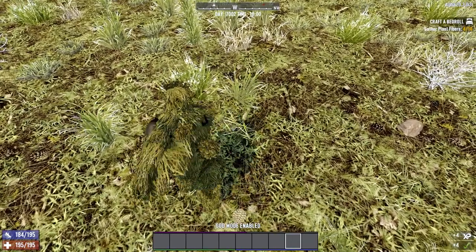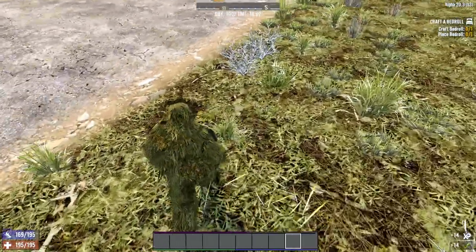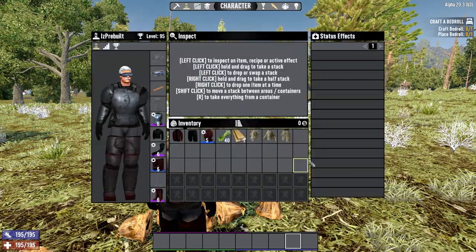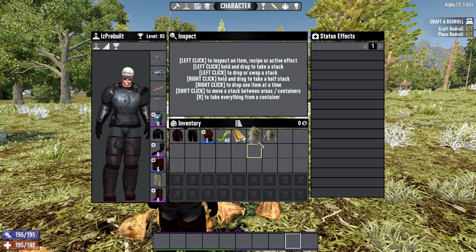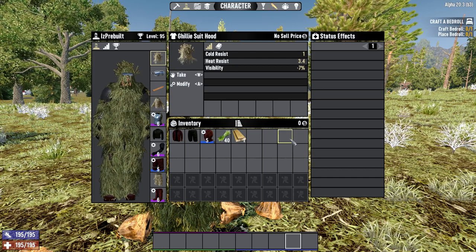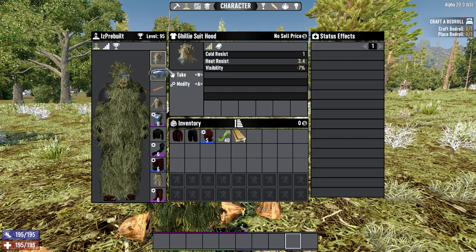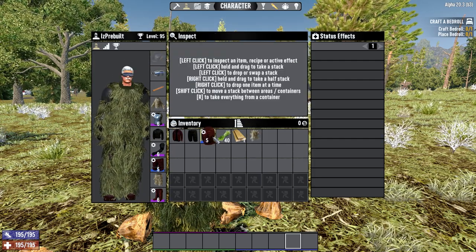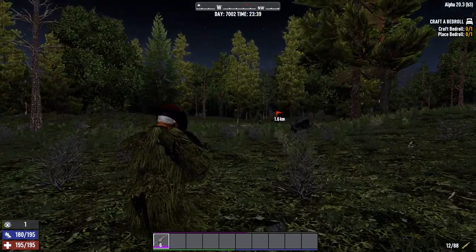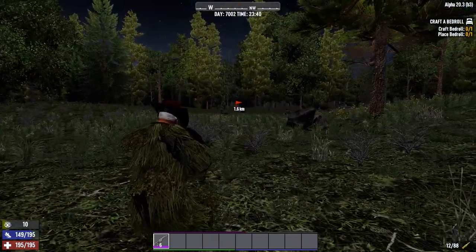Plant fibers can be used to craft number 5: the Ghillie Suit. Yes, it exists. You can learn to craft the 3 pieces by reading 7 volumes of Sniper. The jacket takes the jacket slot, the legs take the pants slot, and the headpiece takes the helmet slot. The headpiece isn't that worth it since it replaces armor, but the jacket and legs are basically a free stealth boost — each reducing visibility and noise generation significantly. These make sneaking considerably easier and can make you near invisible at night.